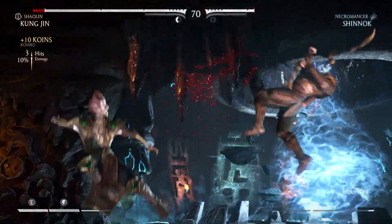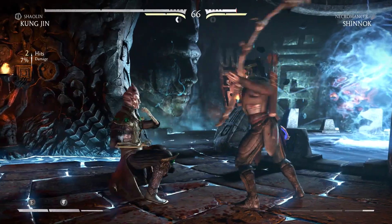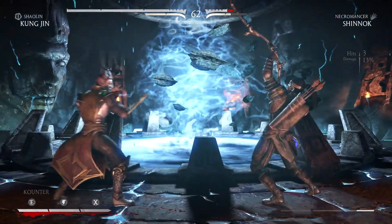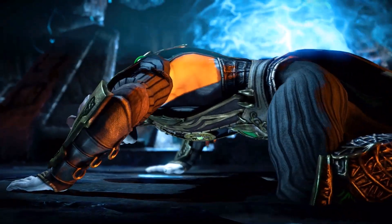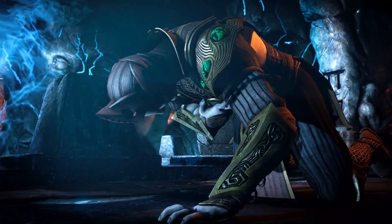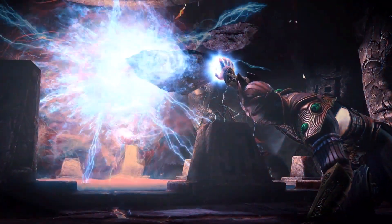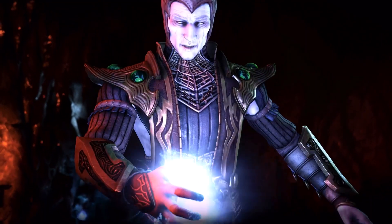I'm doing actually pretty well with K'un Jin — I'm not gonna complain about that. I'm doing better with him than with some other characters like Johnny. That's how you do the arrows — good to know. I couldn't do it again as much as I tried, but it worked nonetheless. For a character I don't usually play, we're making the most progress I can. This is the fastest run so far.